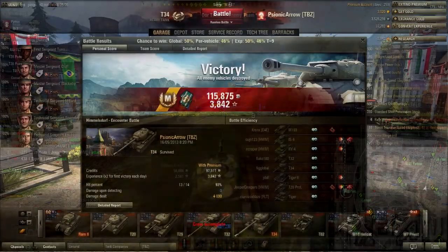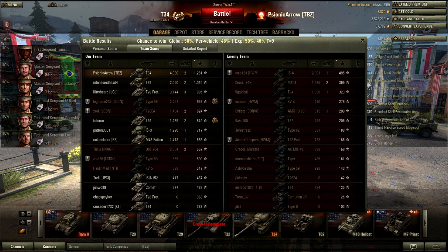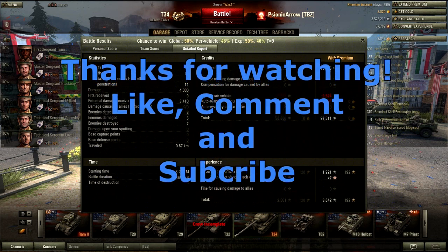Let's take a look at the stats. Mastery Badge, Ace Tanker, and I almost get a scout badge with this tank, which is kind of weird. 1,281 points of experience, 2 kills with 4,030 points of damage dealt to the enemy. 14 shots fired, 13 hit, 11 penetrations, a potential damage received of 3,410. Credits earned on a premium account: 97,511, non-premium: 58,886. That's pretty good, especially for such high-cost shells that this tank fires. Thanks for watching, please press that like button and leave some comments. I'll see you in future videos.